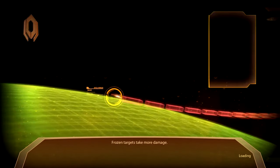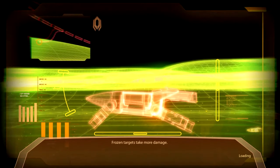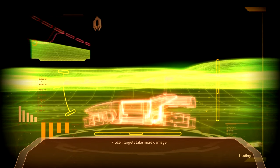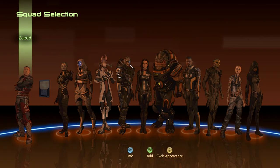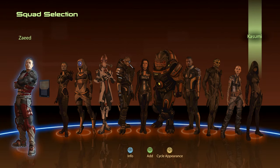Let's get our landing party together. I'm scared, people, I don't know about you. Wow, I don't even know who I should take. In our last episode we just did it blind — I closed my eyes, moved the cursor back and forth and picked a squad. I'm gonna take the DLC characters with me. It's gonna be Zaid and Kasumi.